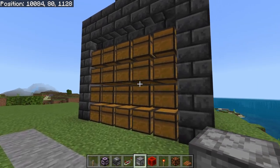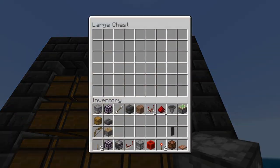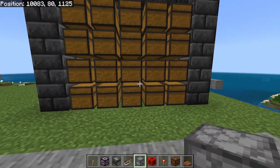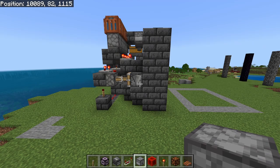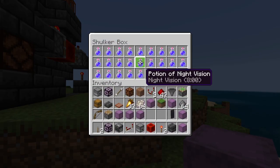On the left hand side of the farm you can add this optional storage container area if you want, where you just have a ton of chests so you can store your materials, your ingredients, or even your potions if you would like. And of course if you wanted to you could always do the same thing on this side or the back as well if you extended the wall out. And if you're wondering what those three ingredients will make, that's going to be the eight minute potion of night vision.